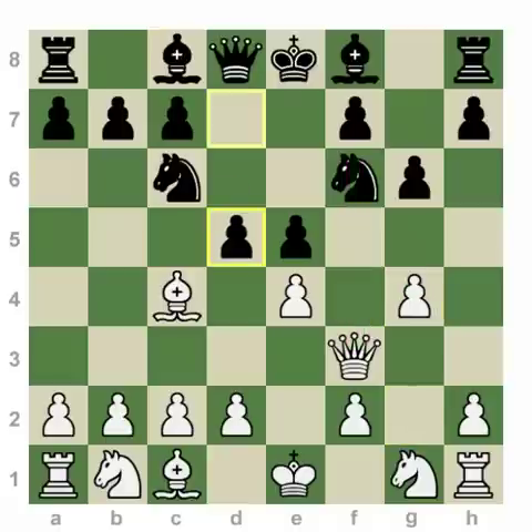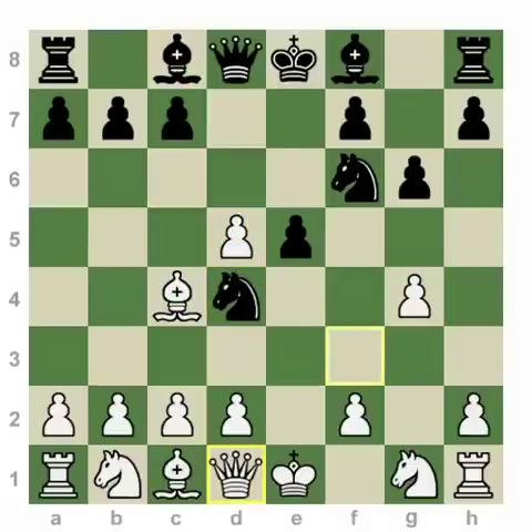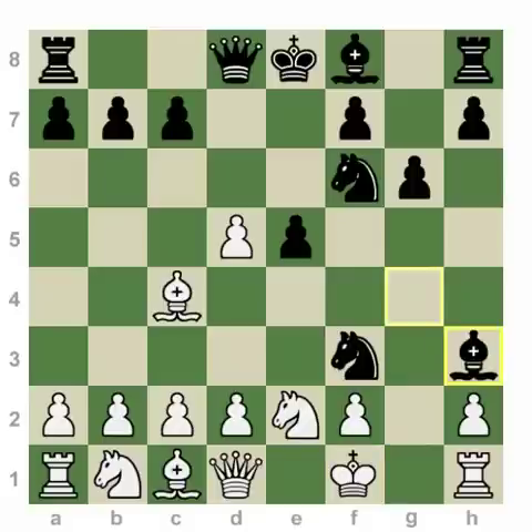Black has the nice move d5, not only putting an attack on the bishop but also opening up his own bishop to make a threat on g4. After captures, knight d4, queen d1 — we see a position where white has moved the queen four times. A move like knight d2 would fall prey to a very famous checkmate trick, and any other move would also leave white in a very bad position.